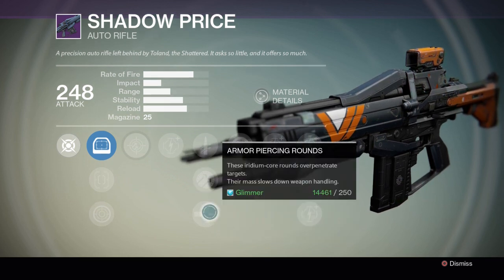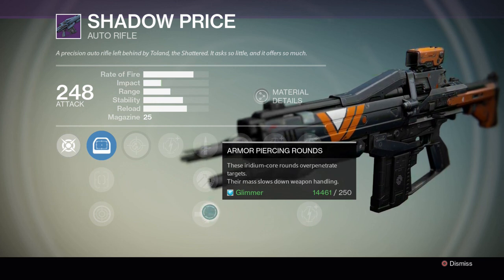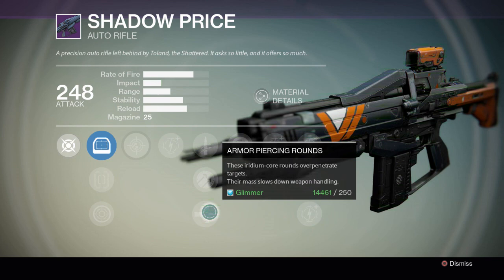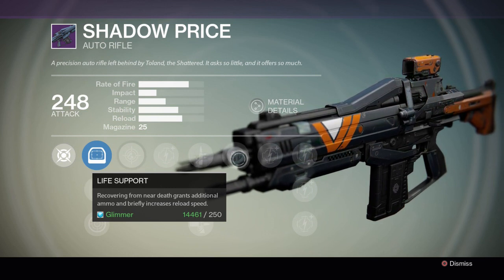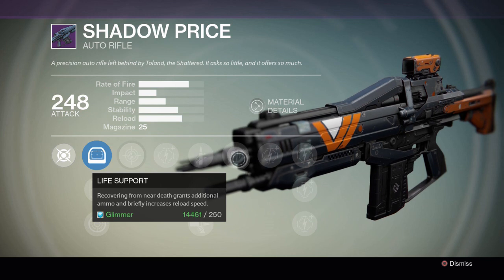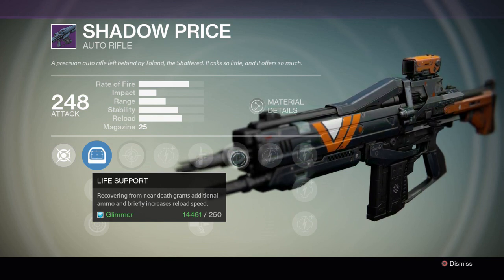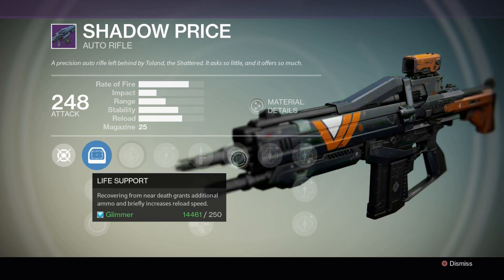Then we've got armor piercing rounds — it over-penetrates targets. I believe it helps shoot through shields faster, though I'm not entirely sure. It does slow the target's weapon handling, which can come in handy. The perk that really stood out to me is: recovering from near death grants additional ammo and briefly increases reload speed. So if you're in a sticky situation and almost dead, this gun gives you extra ammo and faster reloading — that's a really awesome perk to have.